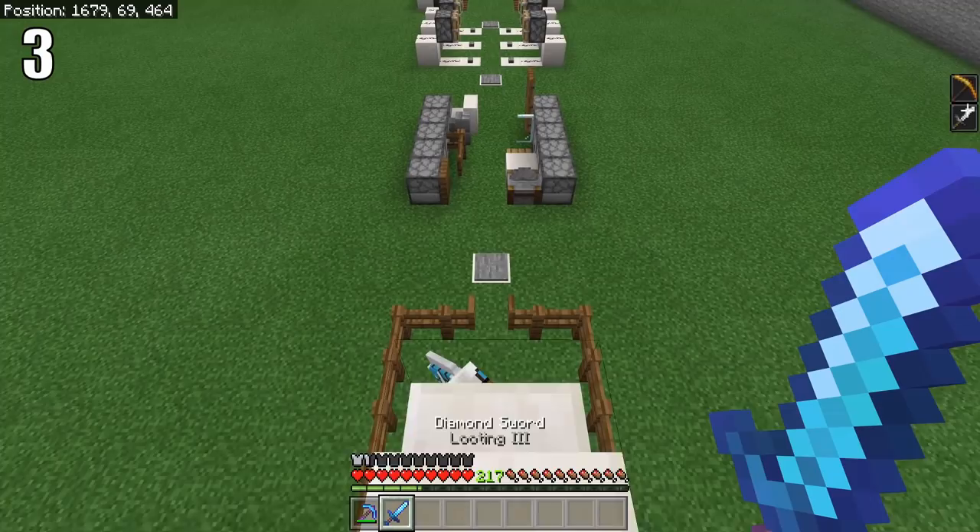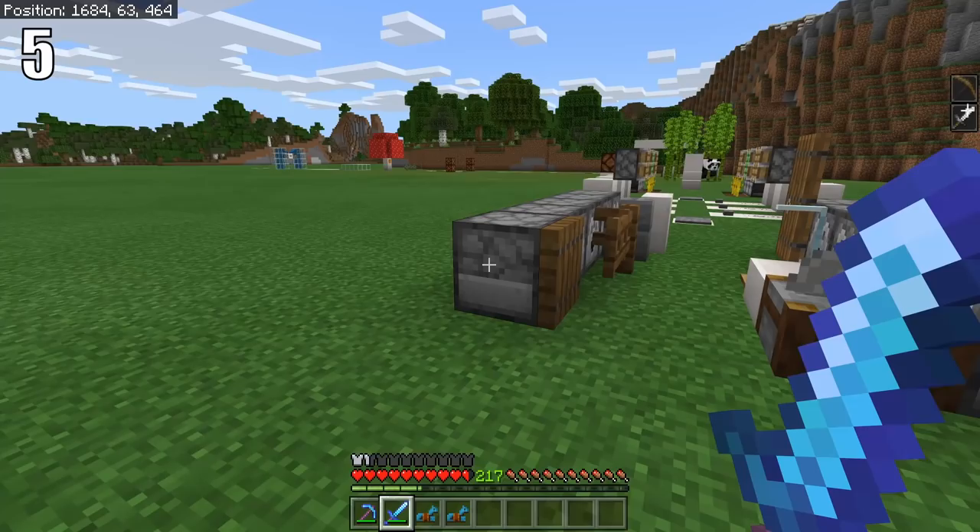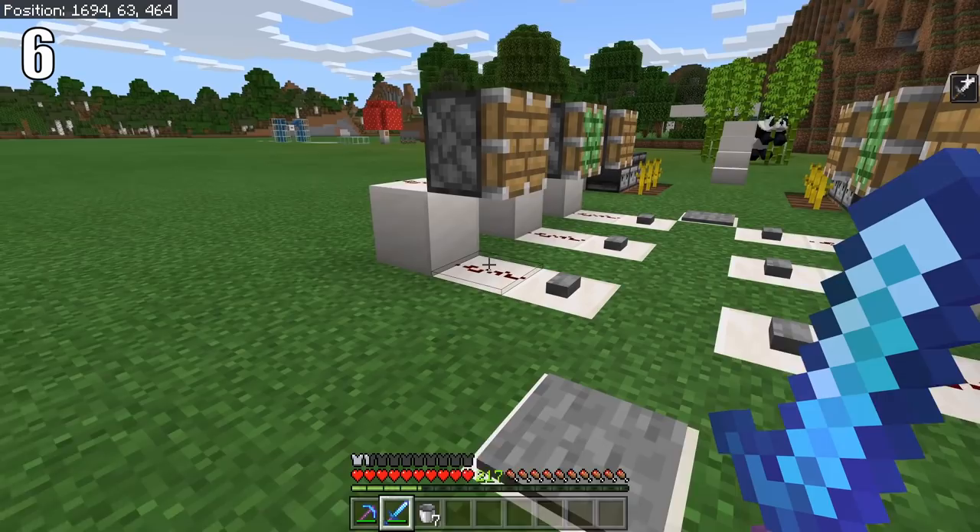Non-full blocks pushed by a piston will have a full block hitbox. Killing horses with looting will oftentimes drop multiple horse armors. Dispensing lava into non-full blocks will destroy the lava.